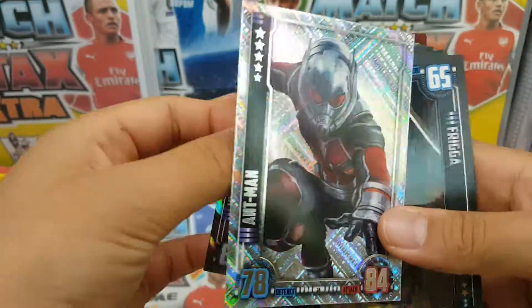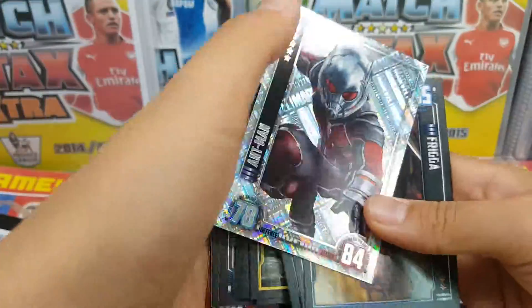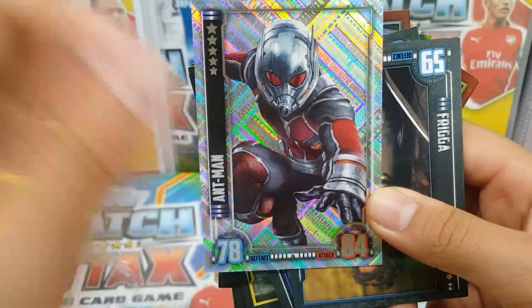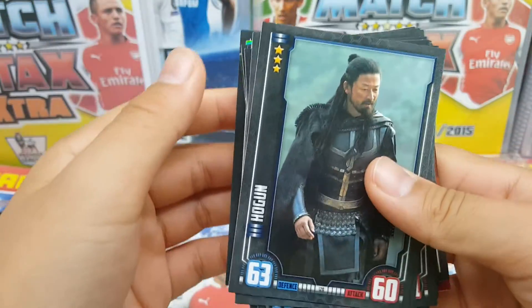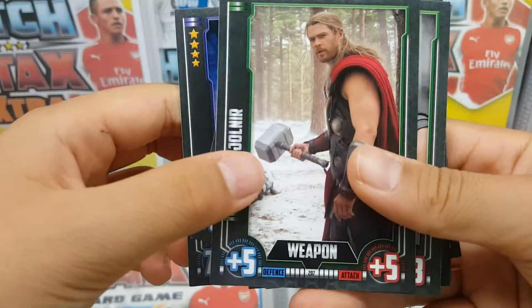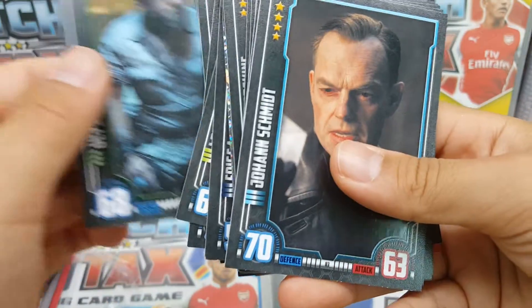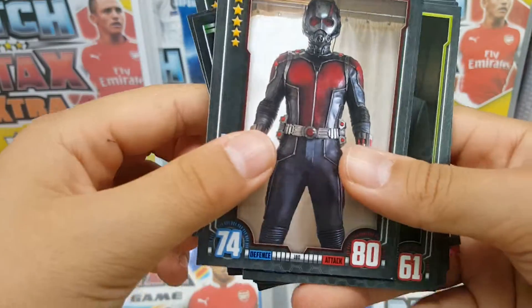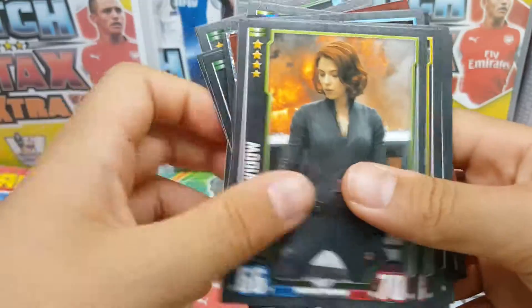Vision and Ant-Man — unfortunately these two cards I got in the last tin, so those will be trades. But Ant-Man is a unique holographic photo card — very good. Hogan again, Loki, Agent 13, Thor's item, Hawkeye's bow and arrow, not sure who this is, Ant-Man again, Agent Phil Coulson, Black Widow.